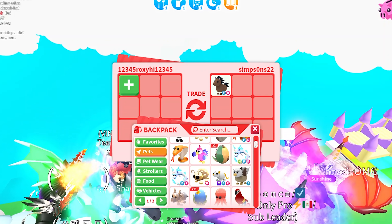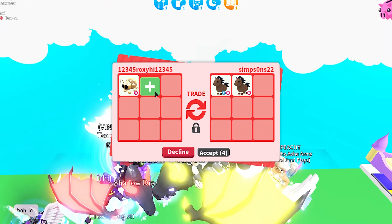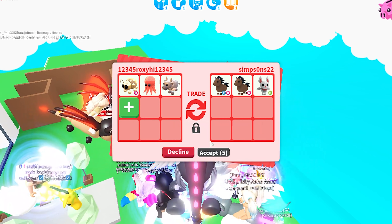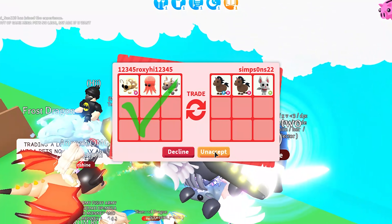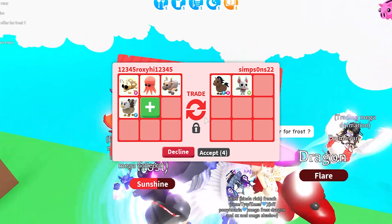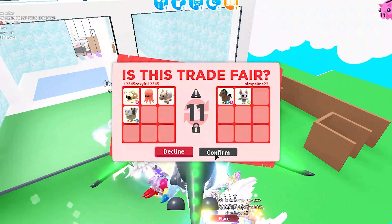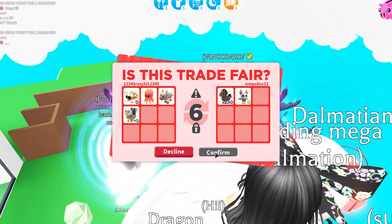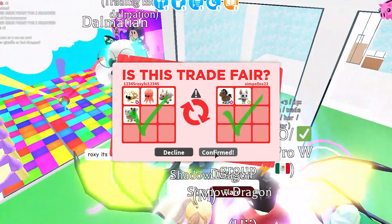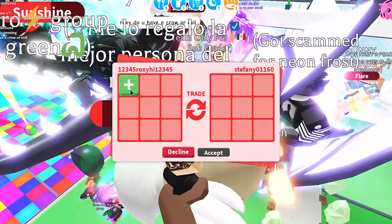Next trade — hello sim_on22! They've added a fly ride horse and another ride horse plus a neon albino bat. I added my ride golden ladybug, octopus, metal ox, and a normal fly griffin. We both accepted and confirmed — the trade was successful!